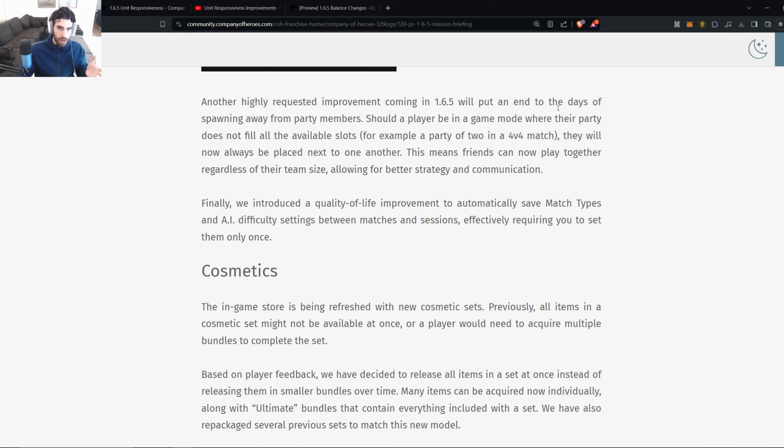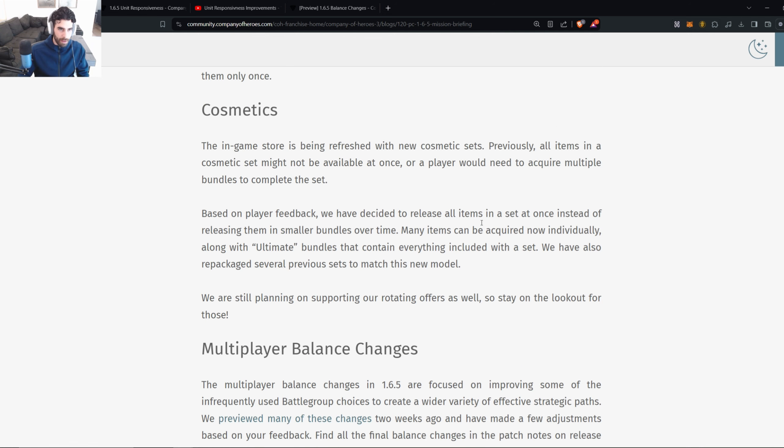This is a pretty cool change for partial parties playing with randoms. If you're on a call with at least one buddy queuing together, you're at least on the same side — you can cooperate not only strategically but it just improves the overall experience. Hats off to Relic for a creative way of improving that. Finally, a quality of life improvement to automatically save match types — basic but necessary.